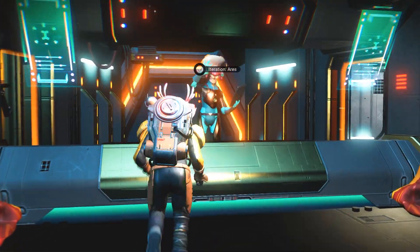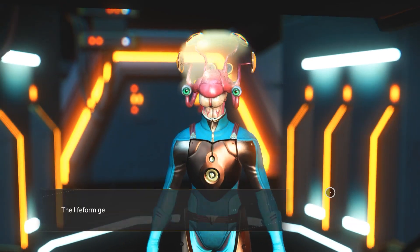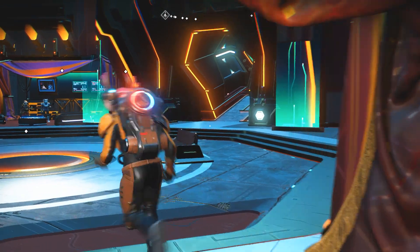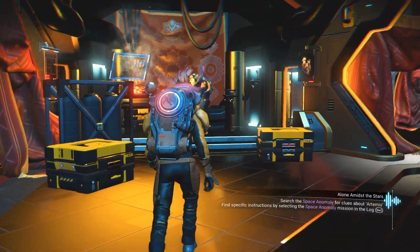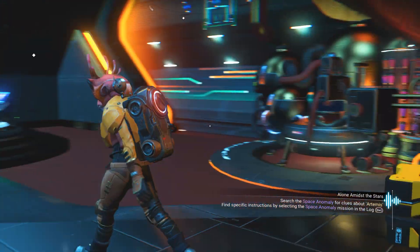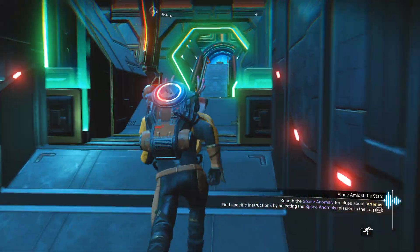Everything you scan in, you turn in to this NPC — he'll get you rewards. All those milestones we got, you go to him and you can turn in your milestones for nanites. It's a good place to get nanites. He is the chef, so if you make food and keep dropping it off to him, you'll also get nanites. That's an egg incubator — or synchronizer, whatever they want to call it.